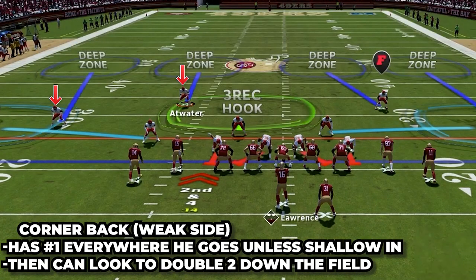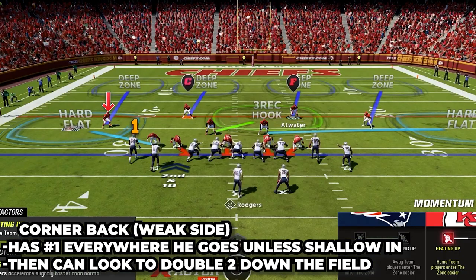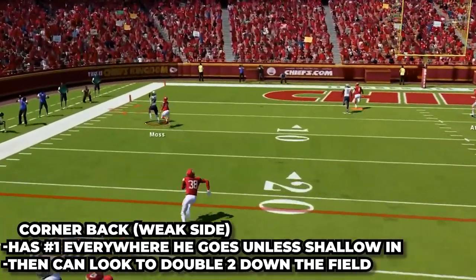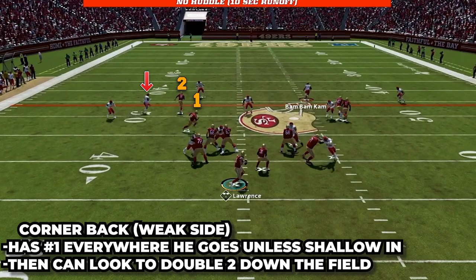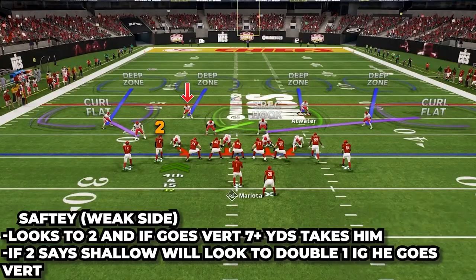When looking at the safety and corner on this side, we call the outside player number one and the inside player number two. The corner is gonna read number one and basically go with him everywhere he goes. If he goes to the flat, the corner takes him right away. If number one goes on any vertical route — like a streak or corner route — he will lock him up and take him everywhere. The only time he will let him go is if number one goes on a drag or super shallow cross, then he can look to number two and help if two is going vertical.